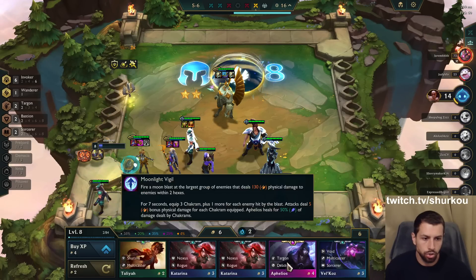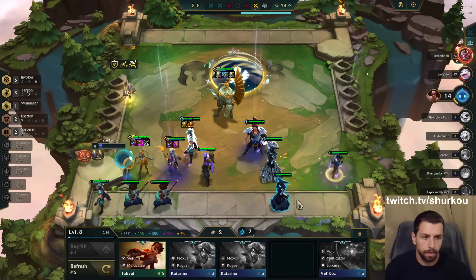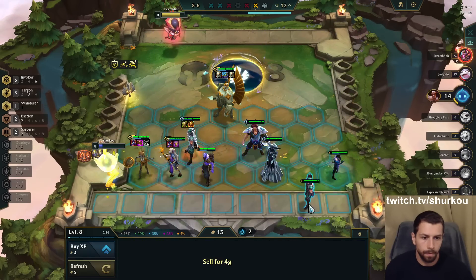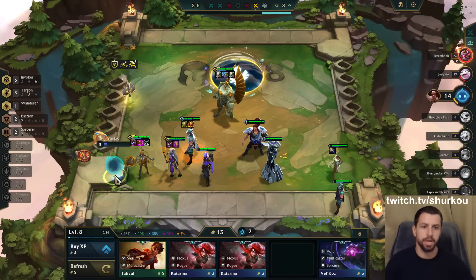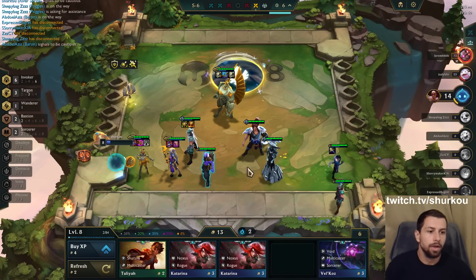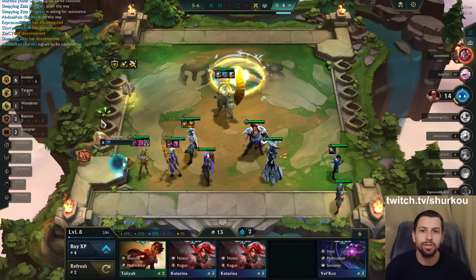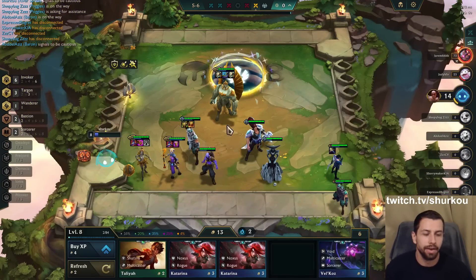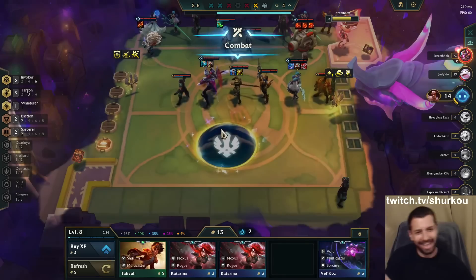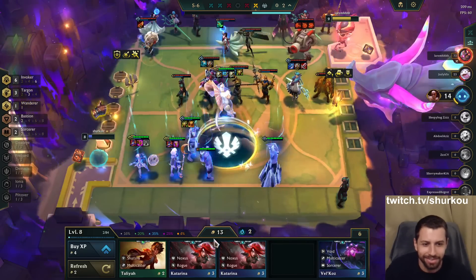Frick it, Shen 3. Shen 3 incoming — sword on Aphelios. It's GG, you already know. He's pinging Shen 3 so I don't get Shen. He's pinging as if I'm trying to get Shen 3.